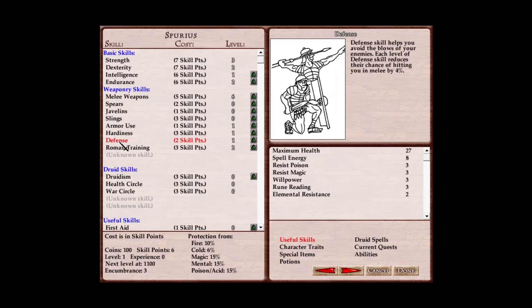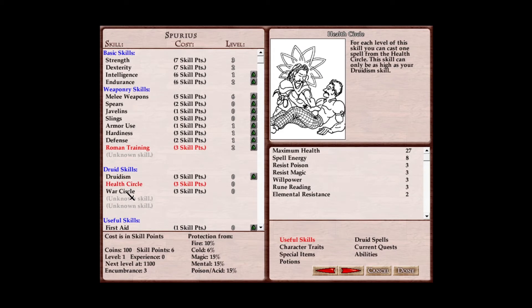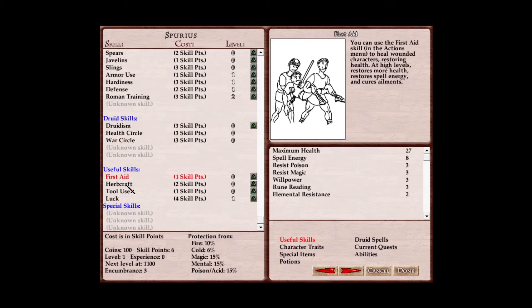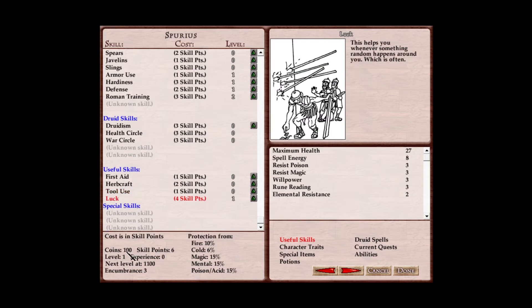Characters also get useful attributes: maximum health, spell energy which is used for spells, resist poison, resist magic, willpower, and elemental resistance which allows you to resist certain attacks entirely, and then rune reading, which lets you read unknown runes that you come across and possibly decipher things from them. Then there's character traits. You start with one, and they function as a basic boost to one particular element of play, which can be used to dramatically differ character playstyles. Other things visibly on the sheet are mostly for review during play: special items acquired during quests, a list of druid spells that you learn, potions that your character knows how to make, abilities that you earn during play, and currently active quests.